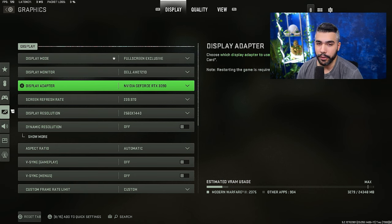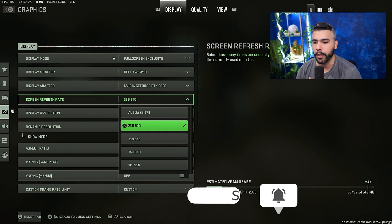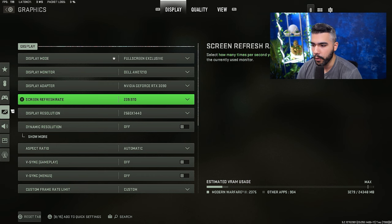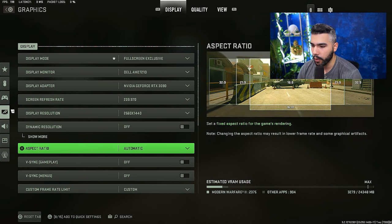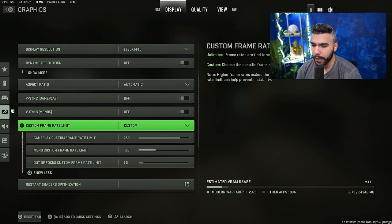Make sure it's on the right GPU — this is a big one. Make sure your screen refresh rate is set correctly. I have a 240Hz monitor and sometimes it doesn't register, so check that. Aspect ratio on automatic is a huge one. V-sync, under gameplay, set to off — this will hurt your frames if you have it on.